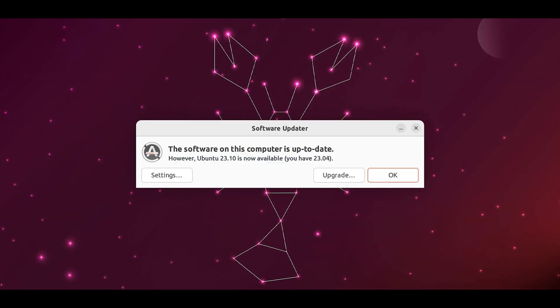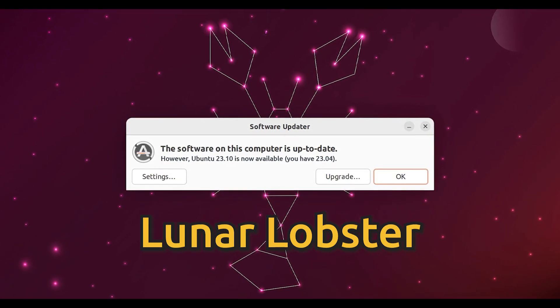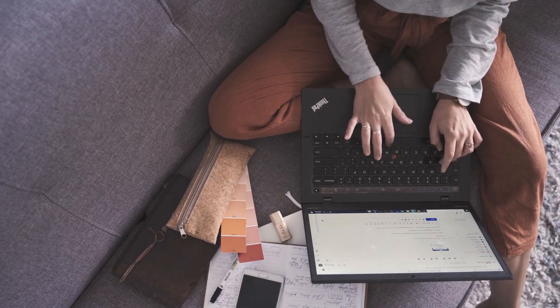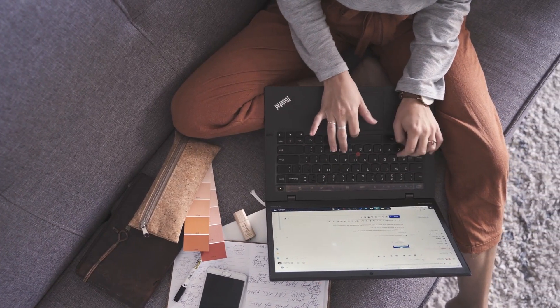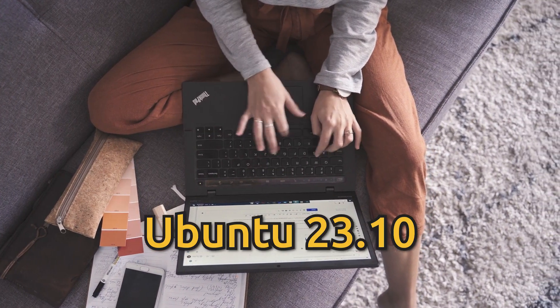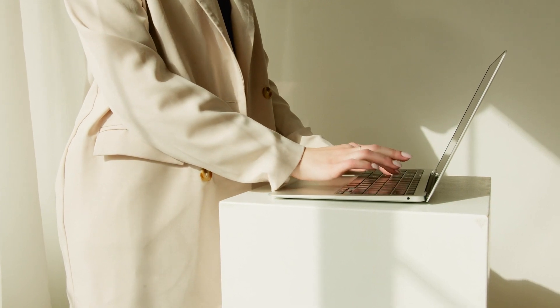El soporte oficial para Ubuntu 23.04 Lunar Lobster finalizará este 25 de enero. Para continuar recibiendo parches de seguridad y actualizaciones, es recomendable que actualices a Ubuntu 23.10. Esta actualización es rápida y no afecta el uso del sistema.